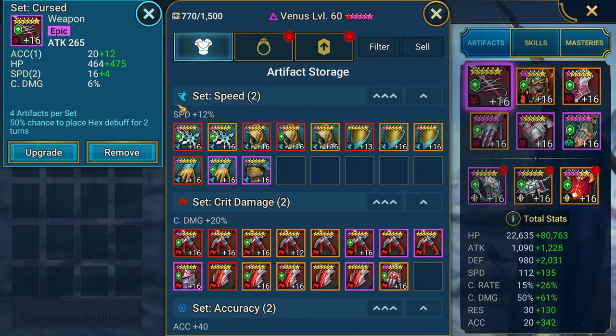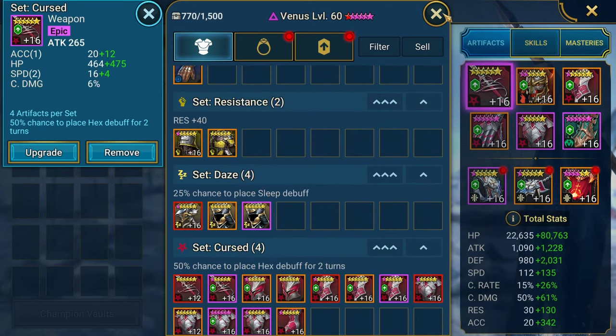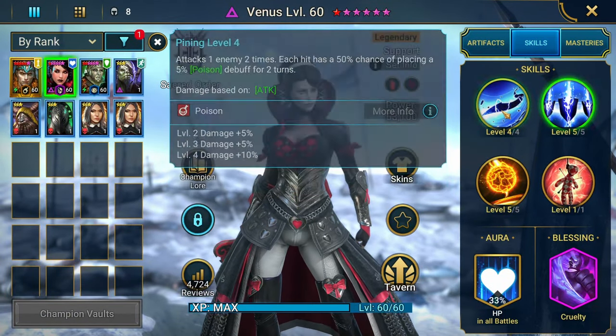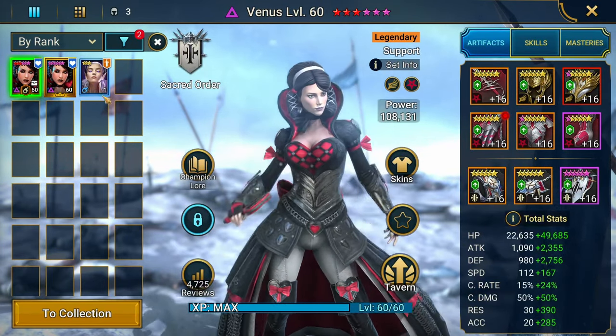If you guys don't know, any type of debuff set — for example, a Hex set, stun, or daze set — does not require any accuracy. It has a flat 50%, now 55% with the mastery, chance to place the debuff, not reliant on accuracy. I still build over the accuracy threshold because of her other debuffs. And I figured I would show you guys two other builds I have for Venus on my other account.